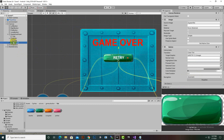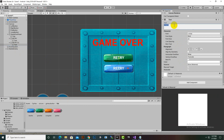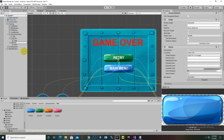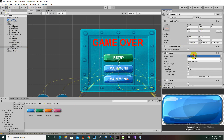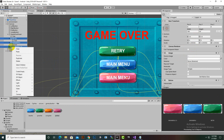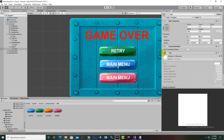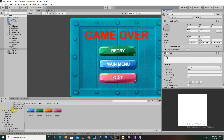We'll create one more button and change its color to blue - this will be for Main Menu. Then duplicate that button again and change its color to red - rename it to Quit. Select all these buttons, move them into position, and the text on the quit button should also say 'Quit'. That's nice.